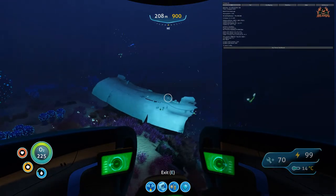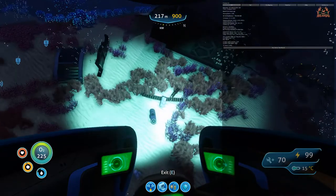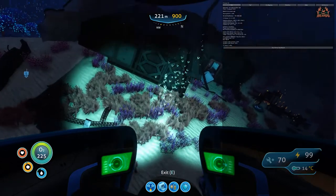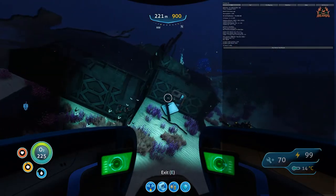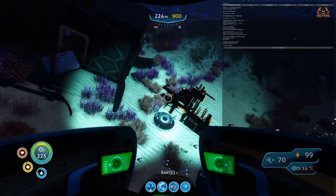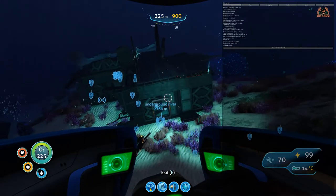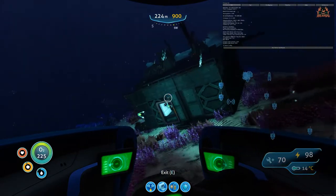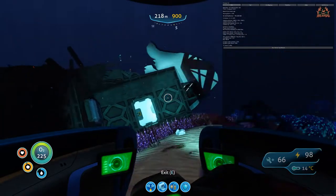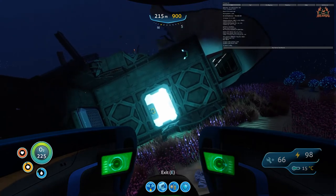We're getting close now — over this ridge, looking down, you know you're in the right area when you see these lovely bulbous trees. There's the wreck. Around it you'll find a part of the scanner room and a couple of doors to explore. You don't need to go through any doors to get the still suit, but we're going to explore the wreck anyway. There are also pulse rifle parts to collect and scan.